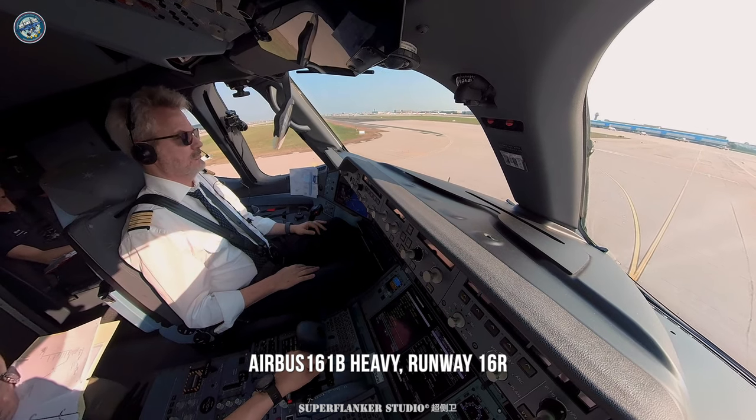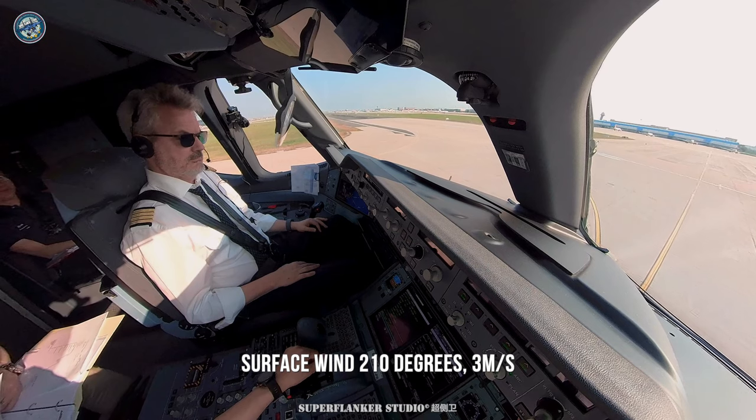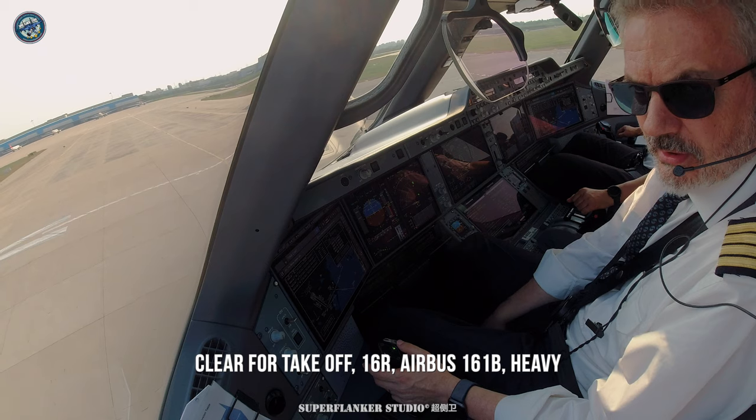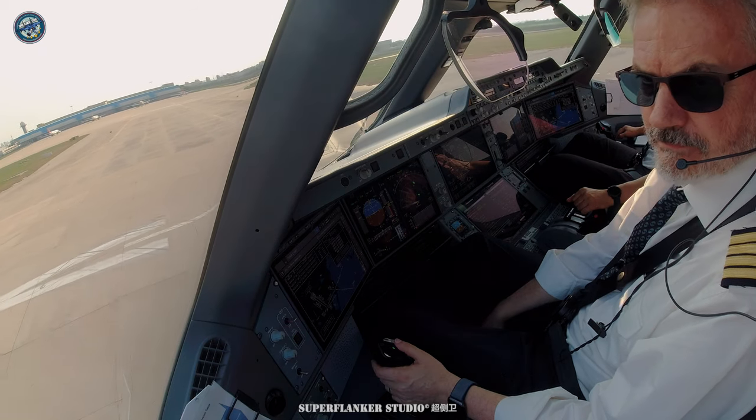Airbus 161 Bravo Heavy, runway 16R, surface wind 210 degrees 3 meters per second, prepare for takeoff. Cleared for takeoff 169. Airbus 161, for heading, takeoff.